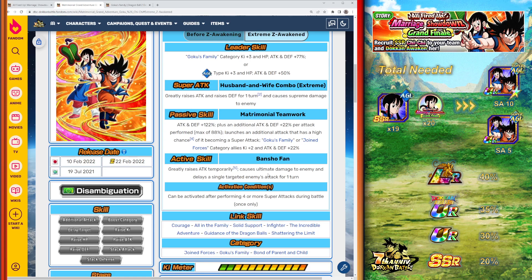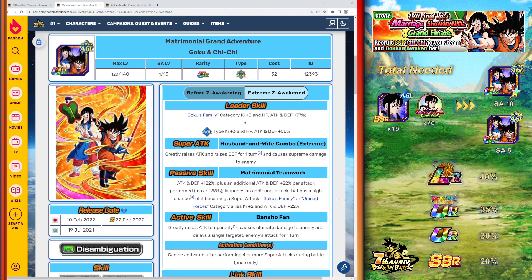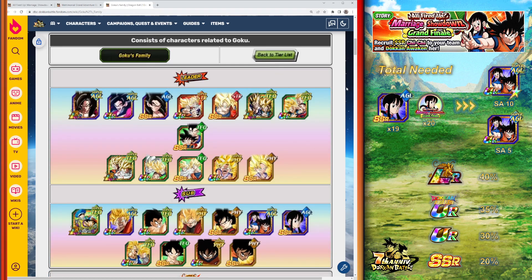The active skill also depends on those additional attacks: it greatly raises attack temporarily, causes ultimate damage to the enemy, and delays a single targeted enemy's attack for one turn. It can be activated after performing four or more super attacks during the battle. The quicker you get those four super attacks off, the quicker you can use the active skill — which is why focusing on additional attack makes sense. Follow up with a node or two less of crit, keeping them roughly the same, with an evasion node on the side.